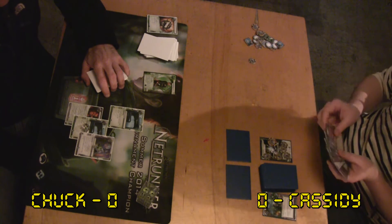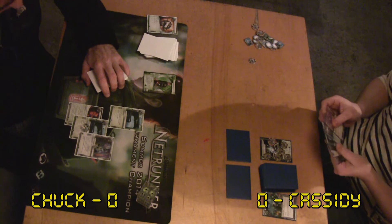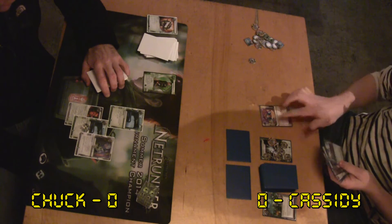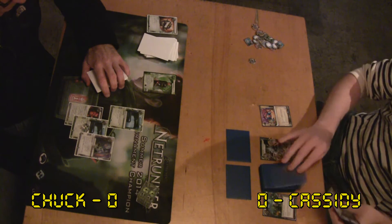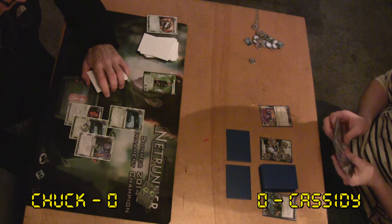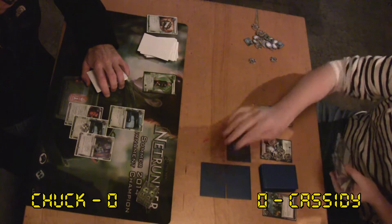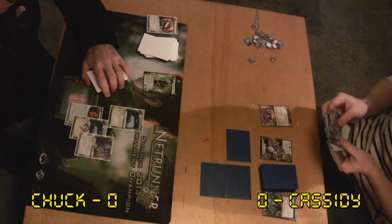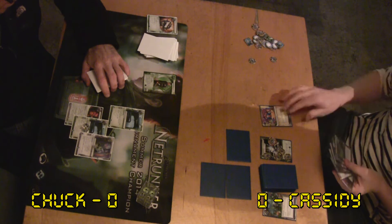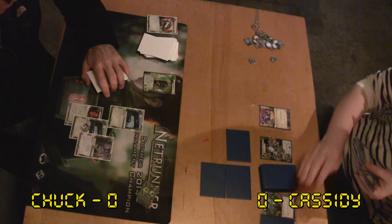He's installing Jackson, using Jackson, and installing an ice over R&D. Pretty solid play, considering he'll almost have two R&D interfaces on the table.